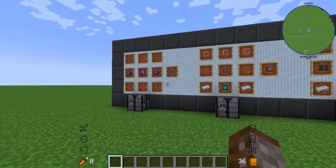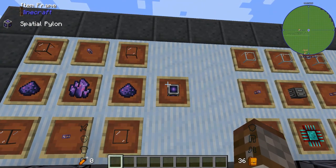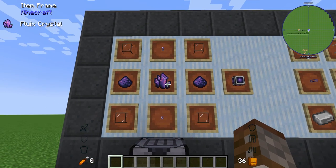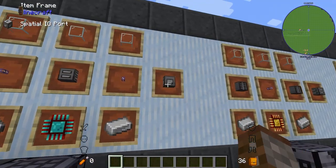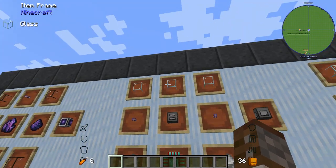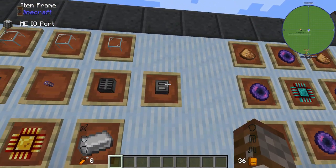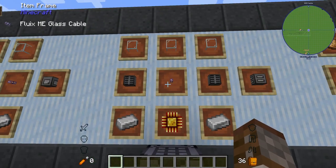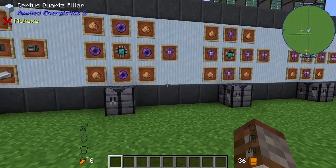It's a very complicated thing to get going but once you wrap your head around it, it's not too bad. You're going to need a handful of different things to get started. The main thing is the spatial pylons — these are made with two fluix cables, four quartz glass, two fluix dust, and a fluix crystal. You only get one per craft so it's a little bit expensive. Next you're going to need a spatial IO port, which requires a ME IO port, two fluix dust, three glass, an engineer's processor, and two ingots.